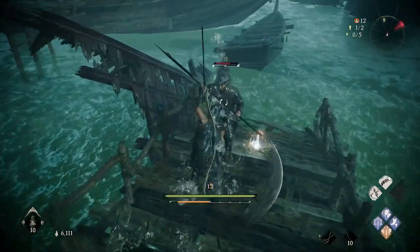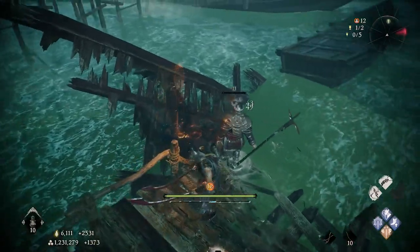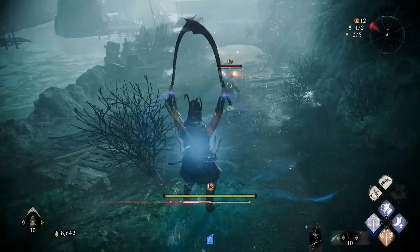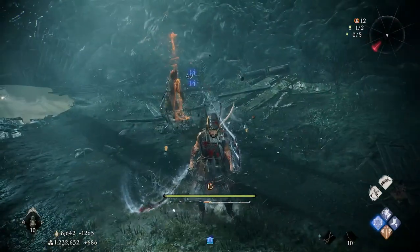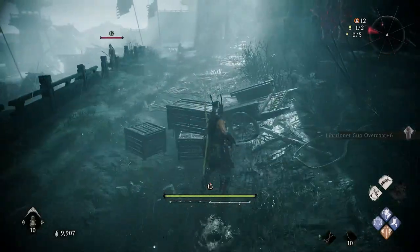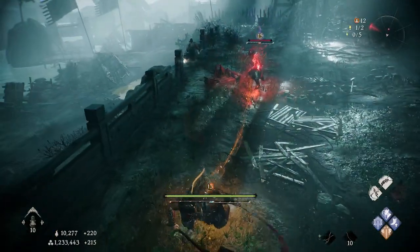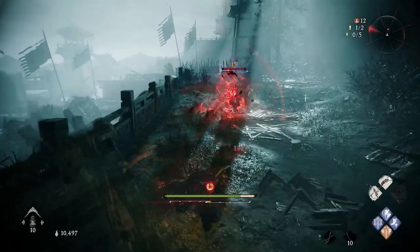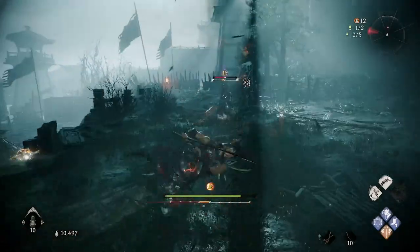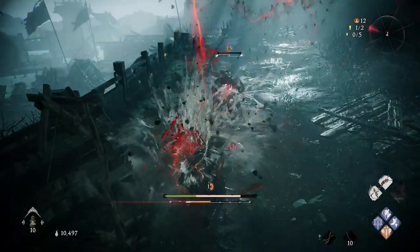Taking out a couple of trash mobs, you can see the damage without enchanting the weapon is around 50 to 60 per hit. But when we enchant the weapon with ice, we're getting an extra 14 and 40 bonus damage because the weapon is enchanted. You'll see just how quickly you take out weaker enemies — and the spirit attack is really cool, and the martial arts attacks are really good with this as well.